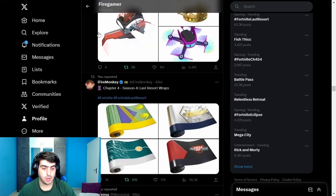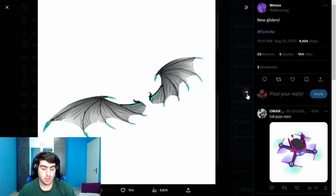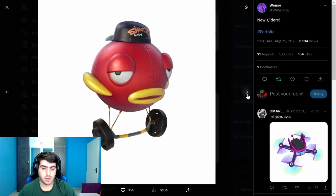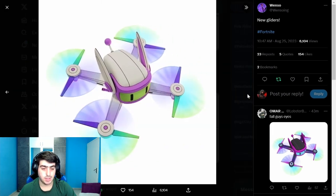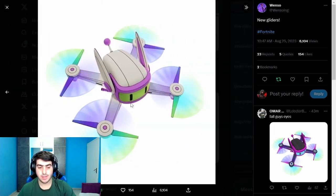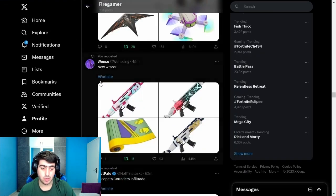Looking at more gliders — someone already pointed out in the comments that one glider literally has Fall Guys eyes. This could be a teaser for a future Fall Guys collaboration, though that's not confirmed yet.